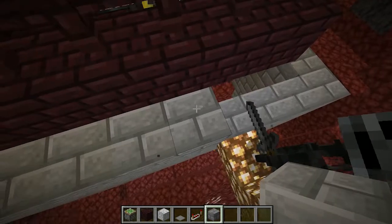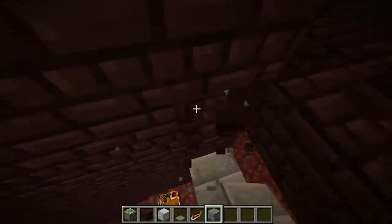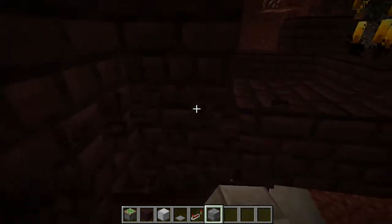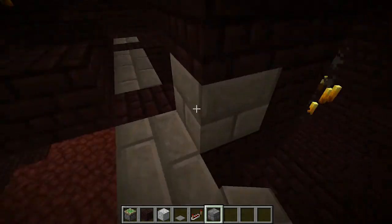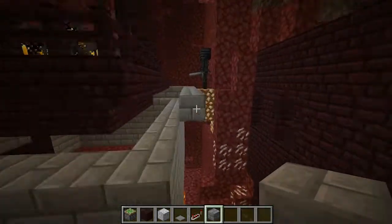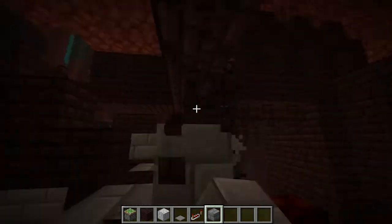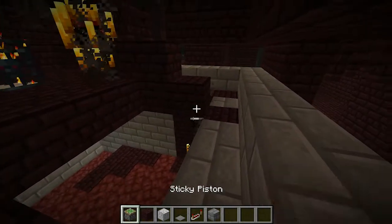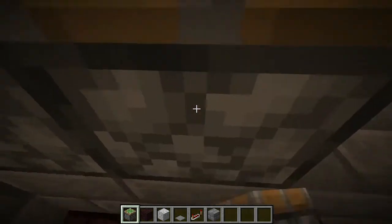Around the top layer, one block below the spawner, you're going to want to make the wall six out from the base. As you made a wall already that was five out, you're going to want to make this one six out going all the way around. Then after that you're going to want to place your sticky pistons all the way around on this level, facing inwards.